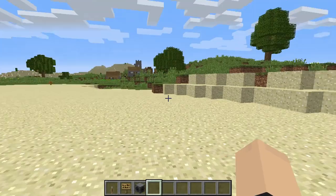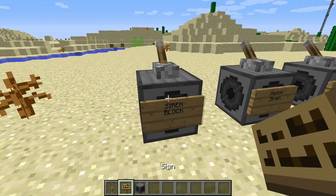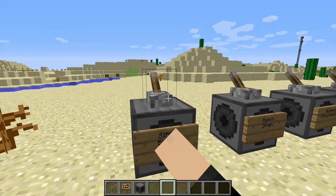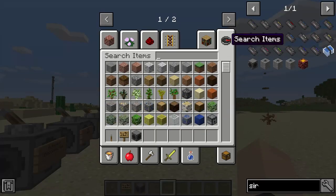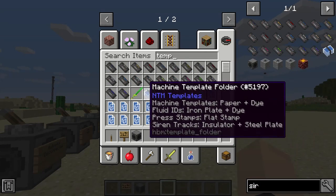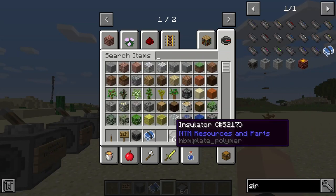Hey, what's going on guys, Simonian here. Today we're going to show you every siren track that's in the HBoom Nuclear Tech mod. First things first, we have our siren block here, which by itself does absolutely nothing. To get a siren, we basically get our template machine template folder, our insulator, and steel plate.